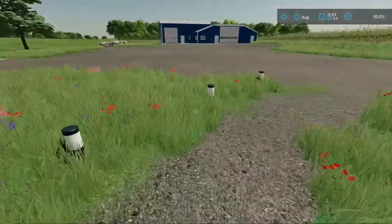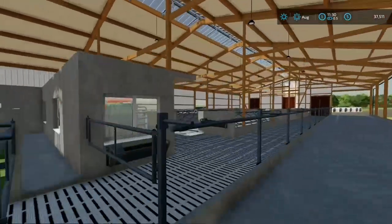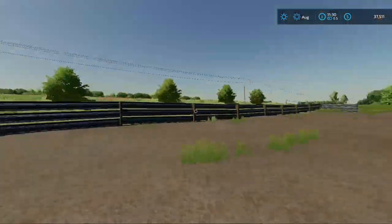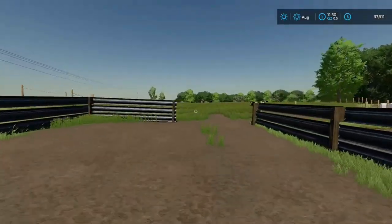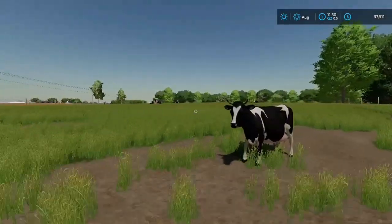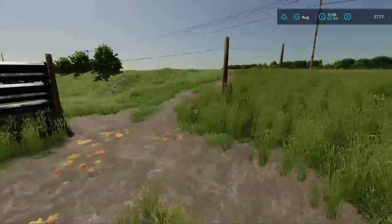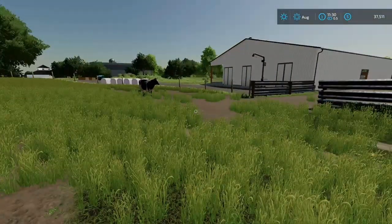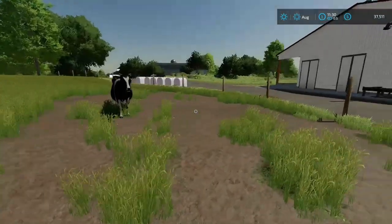We just got the cows unloaded and I think they're happy. The total was about $12,500 for all of them — 50 head of cattle, all Holsteins. I'm gonna have to go get some feed for them for now until we can get some hay or some grass going.